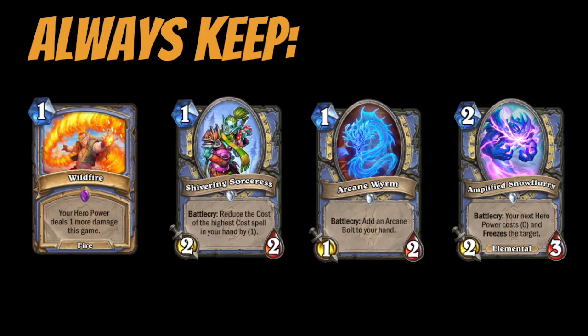First things first, we need to go over the Mulligans. Mulligans are extremely important if you want to increase your win rate — if you're keeping the wrong cards, you're starting off on the wrong foot. These are the cards I generally will always keep. With the exception of Arcane Worm, you should always keep Sorcerous, Wildfire, and Snowflurry. Wildfire and Sorcerous are the two premium one drops, and these are the ones you're fine having in multiples. Getting early chip damage in is going to add up a lot and create board pressure your opponent eventually has to answer.